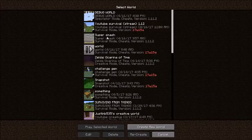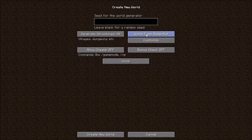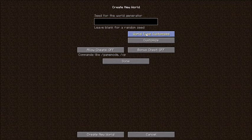So first, obviously you want to click on single player and create new world. You can name it whatever, like always. And you go to world type right here. Normally when you click it, there's only the four or five: normal, super flat, large biomes, amplified, and custom.